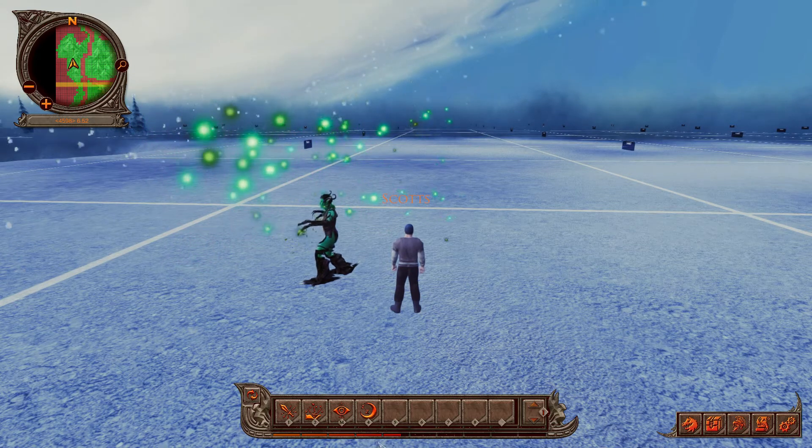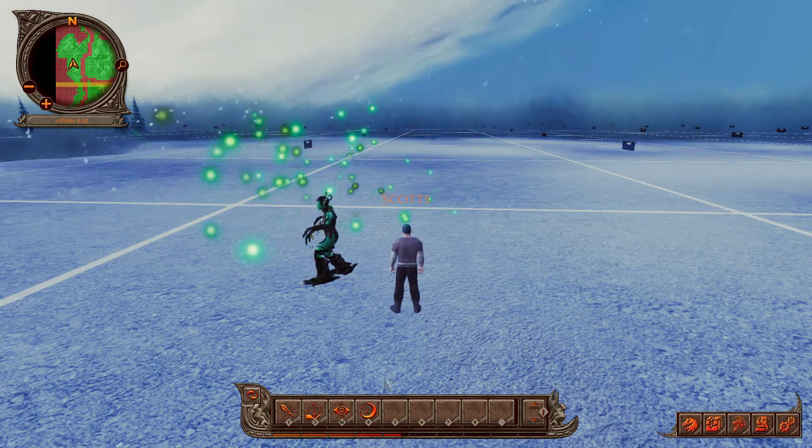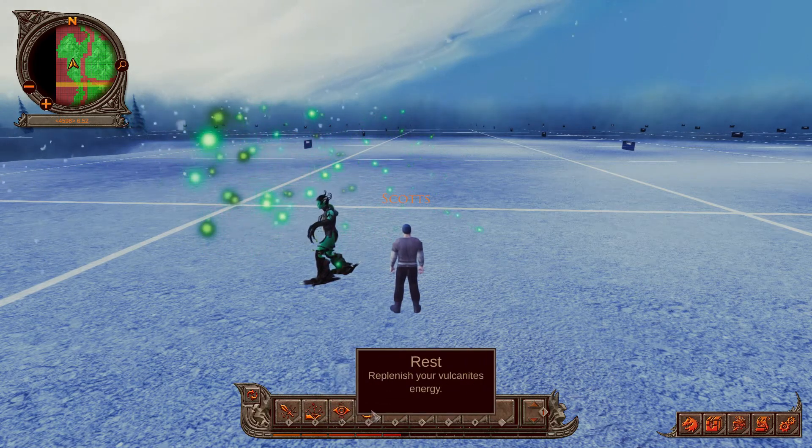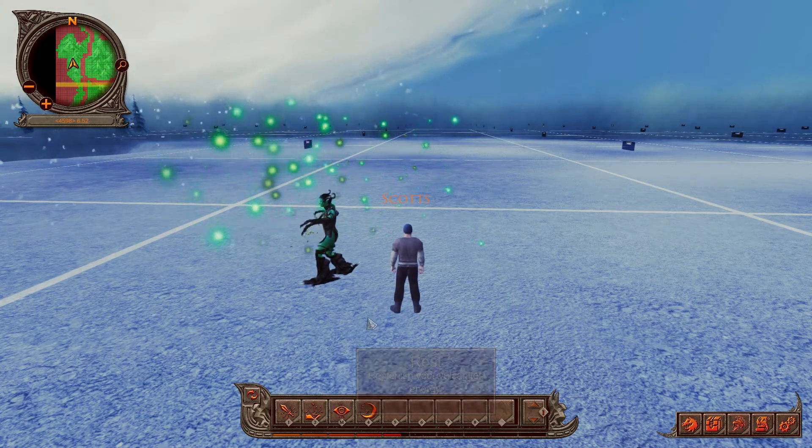The default action bar at the bottom is your vulcanite action bar. For now you have four actions: Attack, Forge, Spy, and Rest. You can initiate them by either clicking on them or pressing 1, 2, 3, or 4.